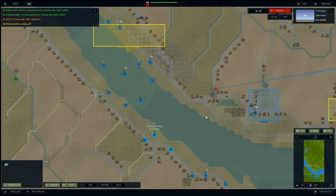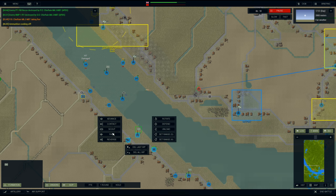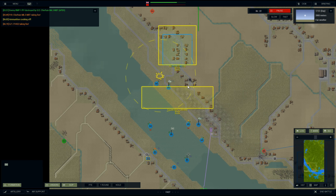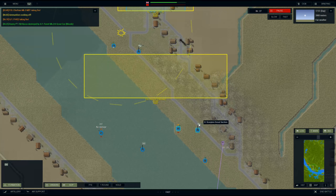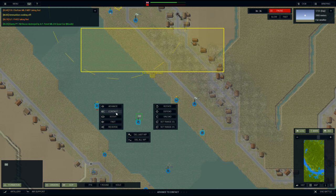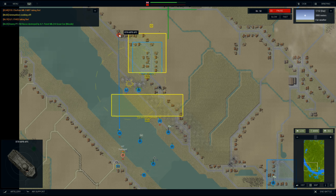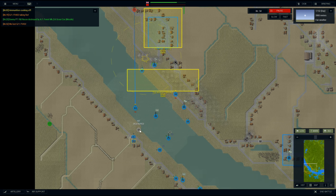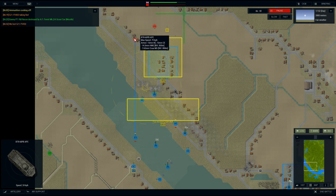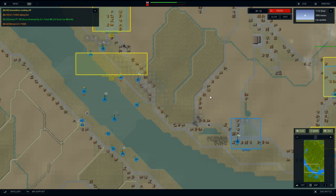That's only a recon car. You missed. Fast move across to here — a wheeled vehicle, probably a BTR coming in there. Delete all waypoints, fast move up to there. What's the BTR-60 armed with? A 14mm gun — and it took out one of the FVs. Never mind.